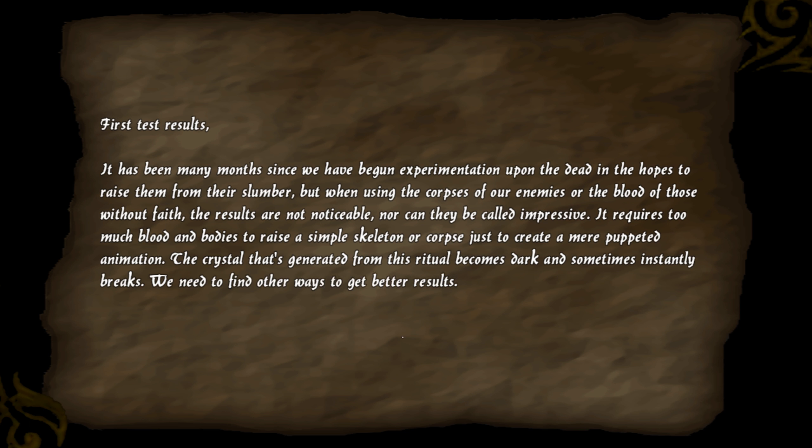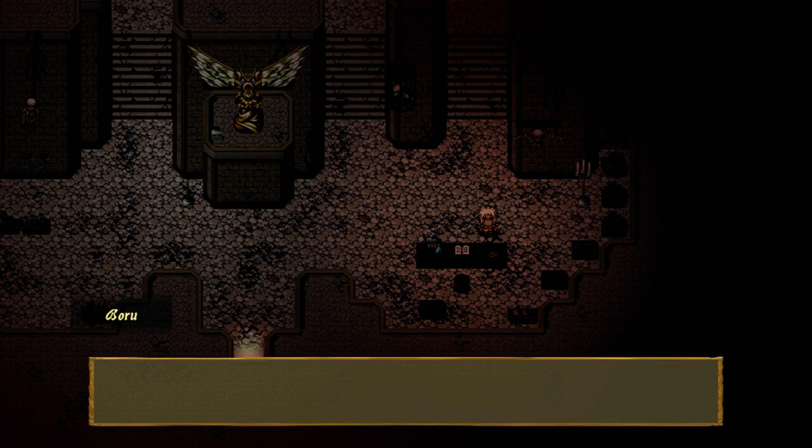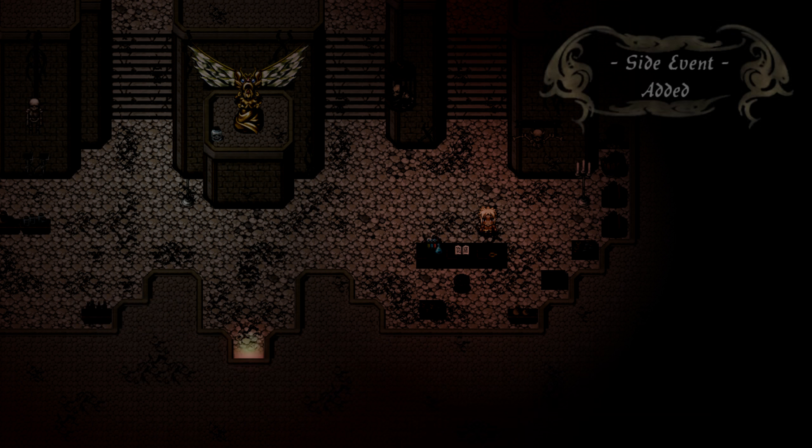Level 6 to 10. More research notes. First test result: Many months since we began experimentation upon the dead in the hopes to raise them from their slumber. But when using the corpses of enemies or the blood of those without faith, the results are not noticeable. It requires too much blood and bodies to raise a simple skeleton. The crystal generated from this ritual becomes dark and sometimes instantly breaks. We need to find other ways to get better results. It all began here — his ambition to get closer to the fire and resurrect his beloved. His beloved? I'm talking about Jeno. He is the sect leader of the fallen, and his beloved died around 700 years ago. Our tribe lives on top of this structure. I wonder if the elders knew about this. Let's start moving again and search for more information.